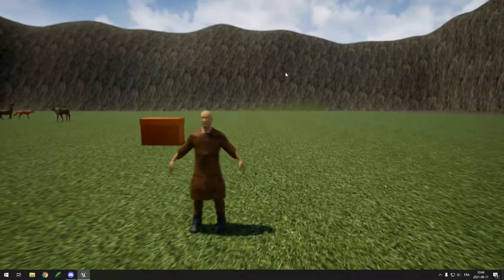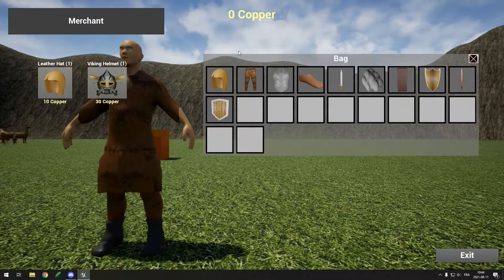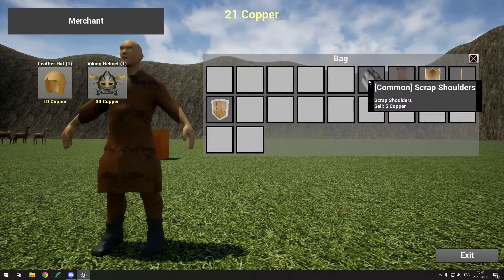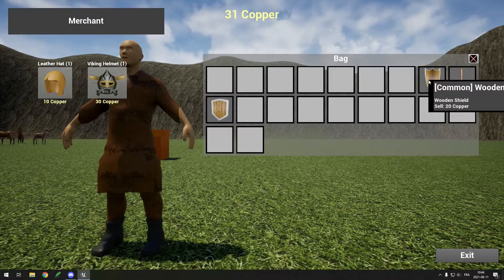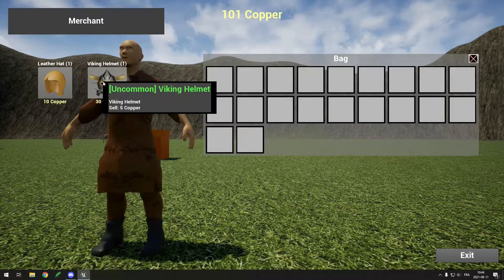Next I made a basic merchant NPC that lets you sell things in your inventory and buy whatever that merchant is selling. The merchant model is not finished yet and of course he will be inside a building, not just out in the open. You can sell items to him for some copper and then use that copper to buy items.